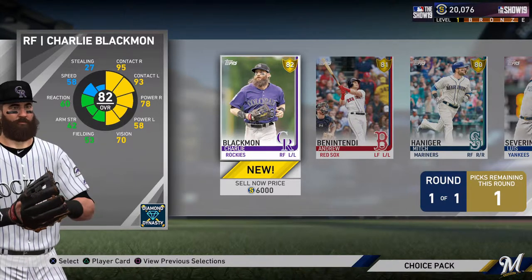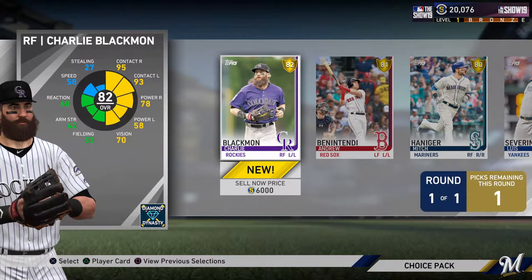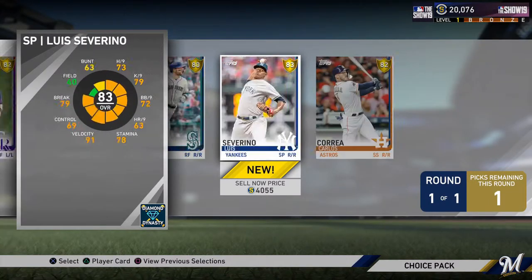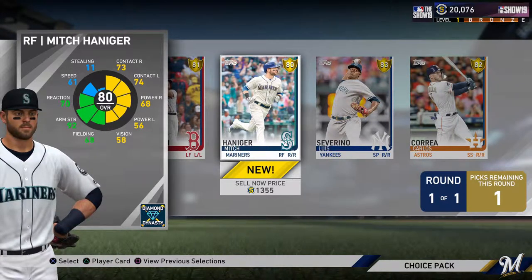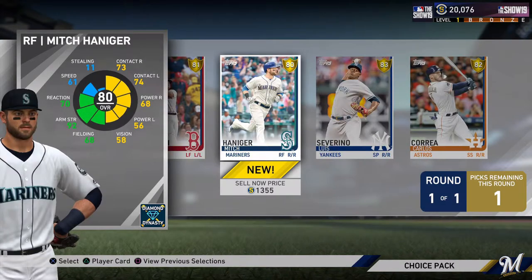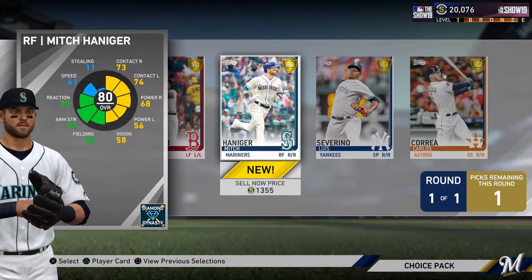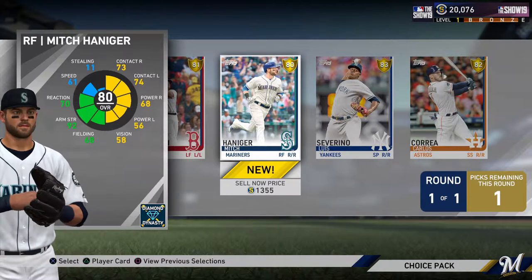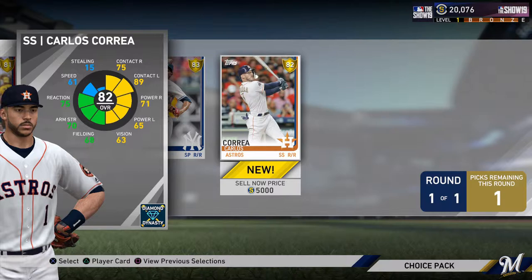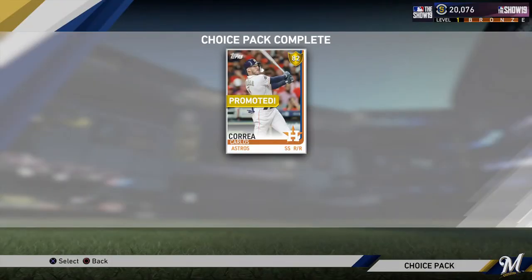They retooled the fielding attributes and Blackman's not as good in the field. I think I'm going to go with... do I go with Correa or Mitch? They're very similar at the plate. Correa has a little bit more contact and power, but Haneker has the same amount of speed and a lot better arm strength. Actually, maybe I do want Correa. I'm going to go ahead and make my selection of Carlos Correa from this gold player choice pack. And I'll go ahead and add him to the lineup — that's a new feature, you can quick add him to the lineup. He is in my lineup.